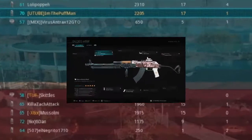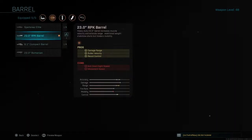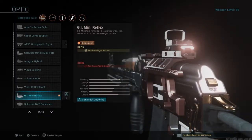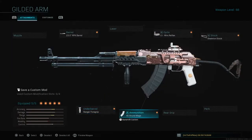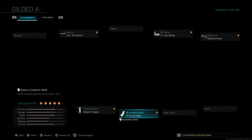Alright, let's get into the 2.0. So first off, the barrel — the 23.0 RPK barrel, that's good for damage range, bullet velocity, and recoil control. Next, keeping an optic — slapping on the GI mini reflex, good for precision sight picture. Next is the stock — skeleton stock, good for aim walking movement speed and aim down sight speed. Next is the under barrel — slapping on the ranger foregrip, good for recoil control and aiming stability. This thing definitely needs recoil control because it's out of control. Last but not least, ammunition — slapping on the 40 round mags for magazine ammo capacity.